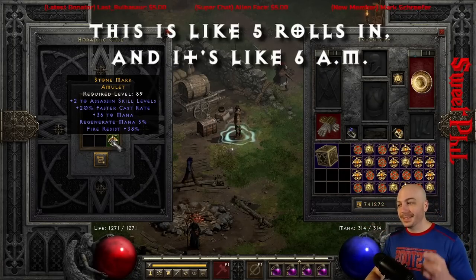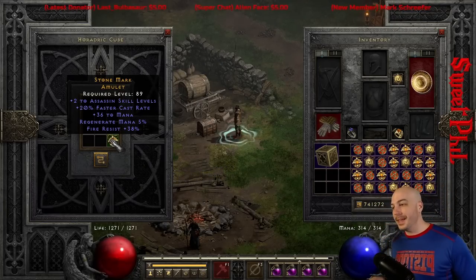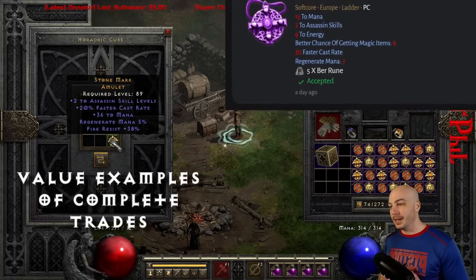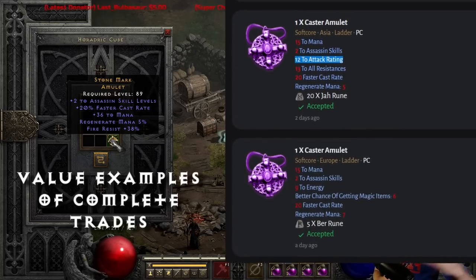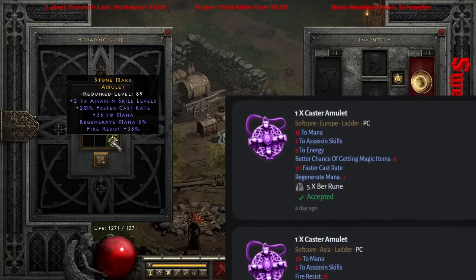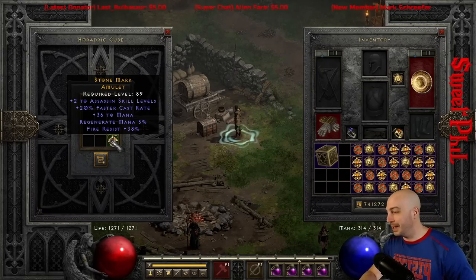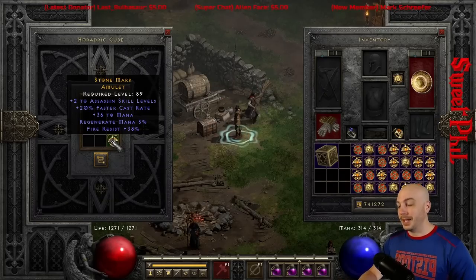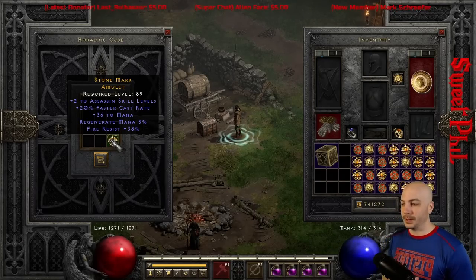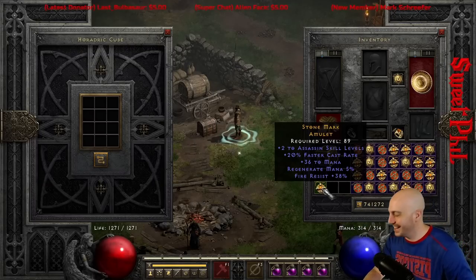This is the first ever 220 amulet I've ever gotten, so that's pretty exciting. It's an Assassin one — I don't know how that really affects reaching the breakpoint, but that looks pretty freaking crazy. 220, you get a little bit of mana, rolled above what the regular caster amulet could get, and almost 40 to fire res. I'm mega crazy excited about that — my first ever 220 caster amulet. Assassins lay their traps on increased attack speed, but they still reach certain breakpoints for teleporting around, so we'll hang on to that one.